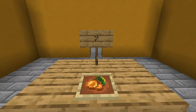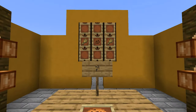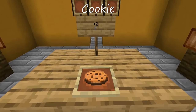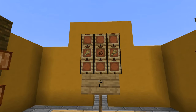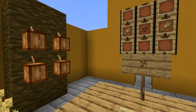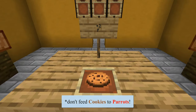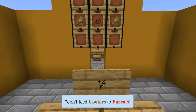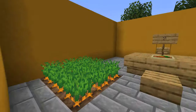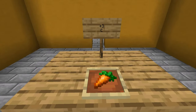Glowberries grow underground in lush caverns and are useful for light and for growing vines that you can climb on, so you probably want to ignore them as a food source. Cookies are the first crafted food — crafted in groups of eight using two wheat on either side of a cocoa bean — but they're no better than any of the other foods in this category. Carrots are actually slightly better than other raw vegetables, restoring three hunger points and being C tier for saturation.